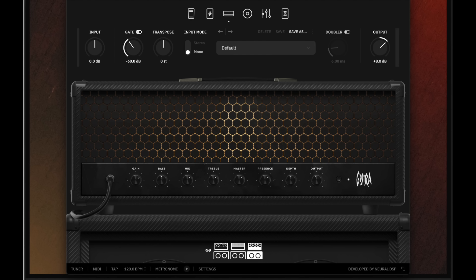Number two is the newest one on the market right now: the Archetype Gojira X from Neural DSP. This is Neural DSP's best metal amp sim in my opinion. With the added features of the X revamp — the doubler, the transpose knob, the X capability, and the eventual Quad Cortex capability — it's awesome. Even before it was revamped, the Gojira was so heavy and gnarly. I haven't done a dedicated video on the Archetype Gojira X yet, so let me know if you guys want to see that. As an amp sim alone, it's pretty sick.